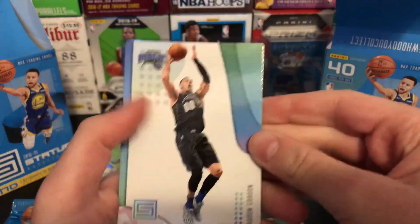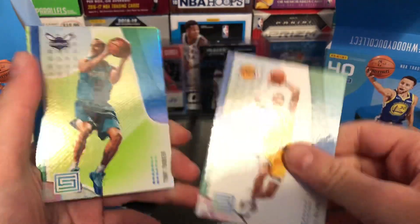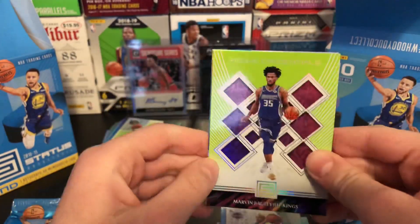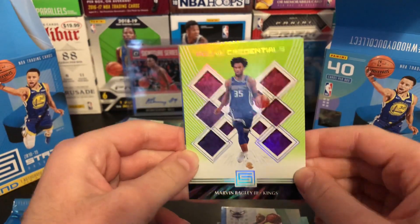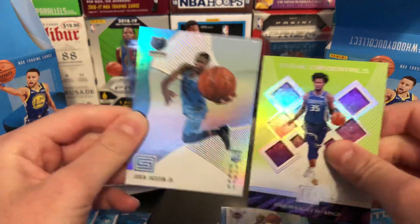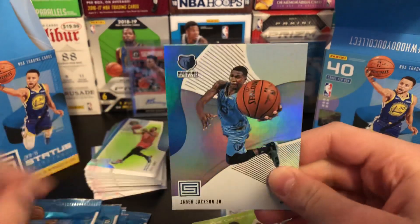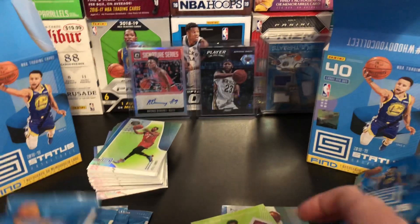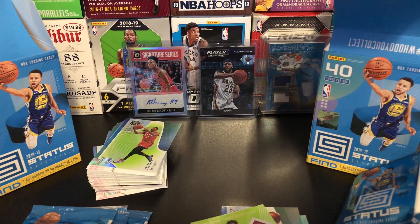A lot of doubles — a lot of duplicates. Aaron Gordon, another Kuz. Nice green Tony Parker — very nice. Bagley rookie credentials. We have gone really solid for rookies. And a Jaren Jackson Jr. rookie — very nice. Really excited to figure out how those points work.